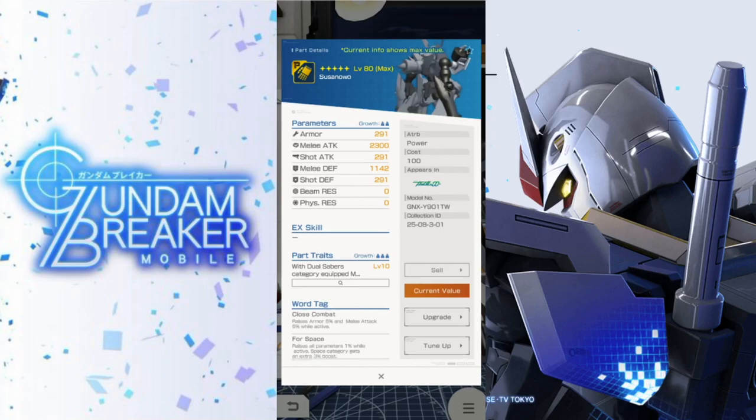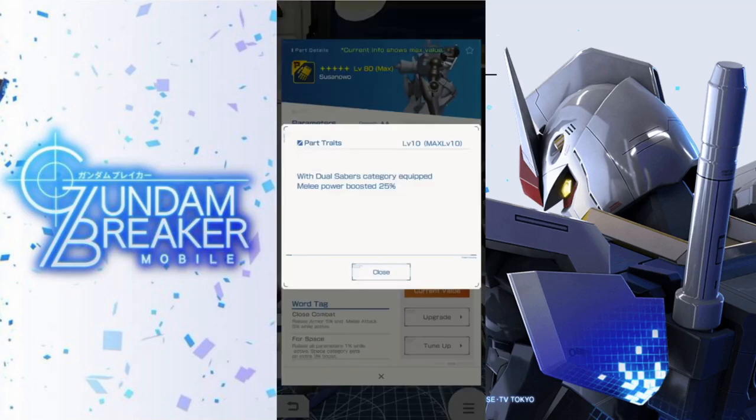The arms have a really decent melee attack of 2300. The melee defense is pretty good but there are no resistances whatsoever, so be wary of that. The parts trait with the dual sabers category equipped boosts melee power by 25% — that is a lot. The best dual weapon you're going to want is probably the Mars 4, which I believe is the best in the dual saber category.